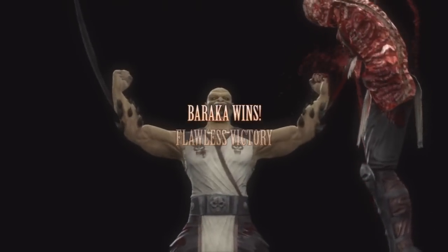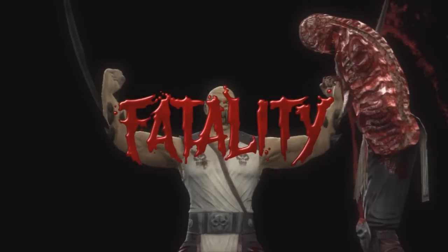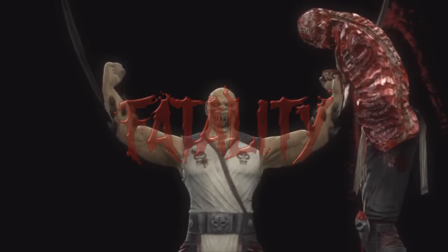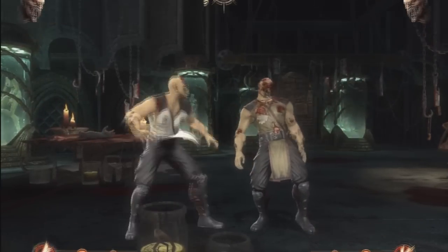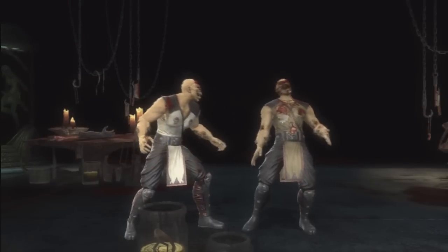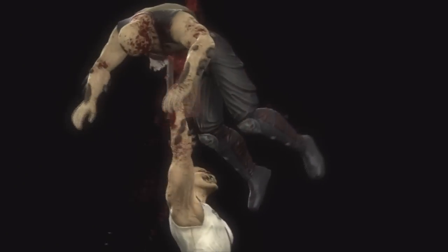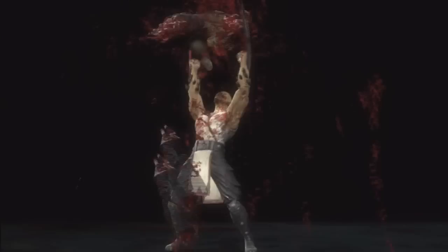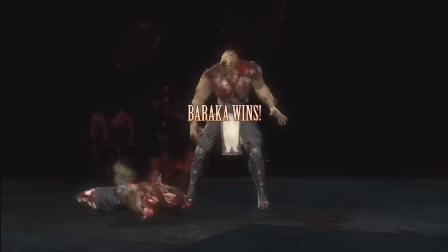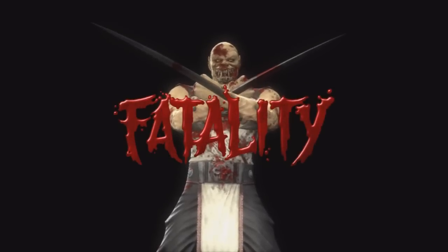Right now you're seeing Baraka and the fatality he just did was called Up the Middle. The second fatality is called Take a Spin. These are pretty gruesome fatalities, but there's definitely some that are a lot more gruesome. I'm talking about the game in between, trying to make sure that you can see the names of these fatalities — it's going to be a little difficult, but we'll try.